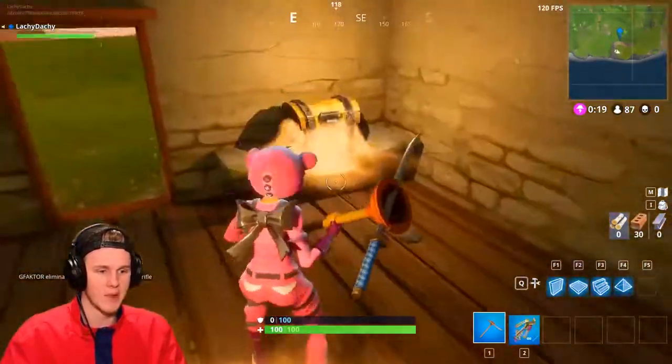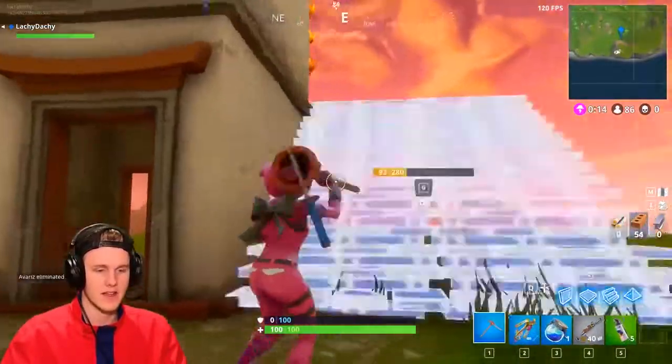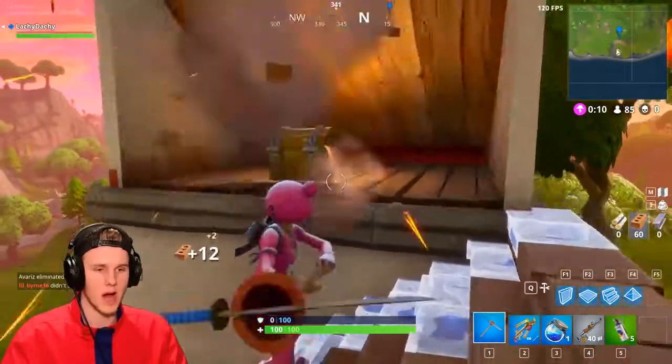Come on, give us that new grenade, please. Come on, impulse nade. This is not looking good. There are two on the first level and then there's one that spawns here on the next level as well.